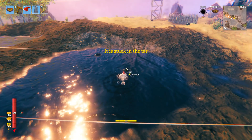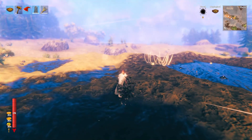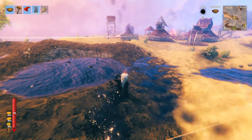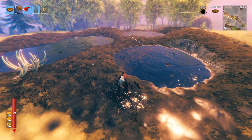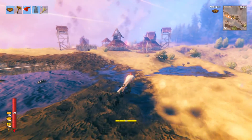A couple of problems: if we try to pick it up we can't, and you can get stuck in the tar and get the tar effect, which really slows you down, making it difficult to escape from enemies. So what I'm going to show you today is how you can make yourself a little tar farm in order to drain these pits and get all the tar you see here.